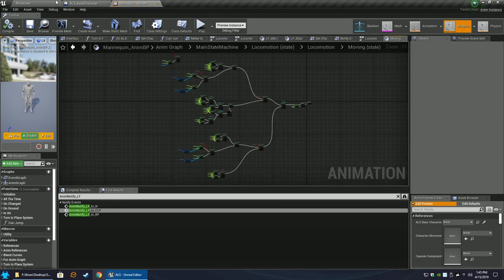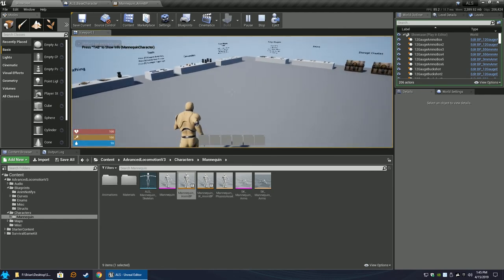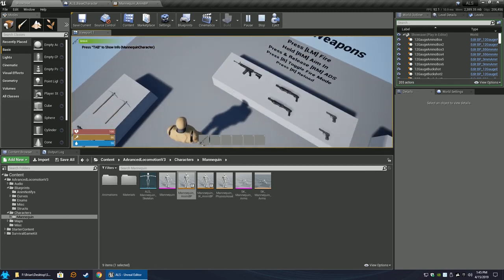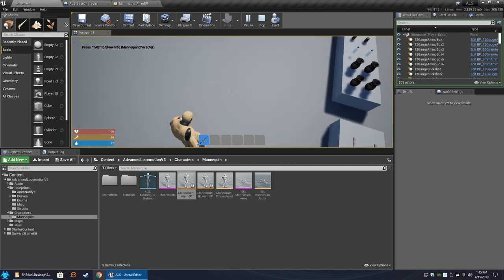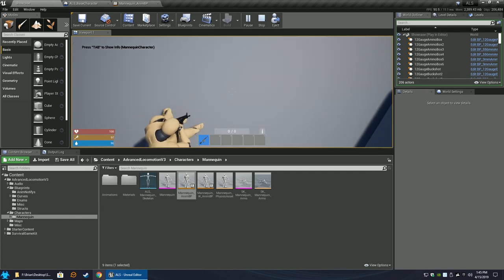Let's go back to the Showcase and hit play to see the results. Equip the weapon - notice the feet are now working again as intended.